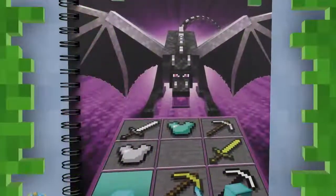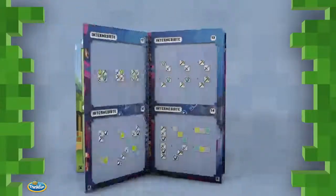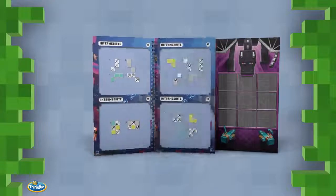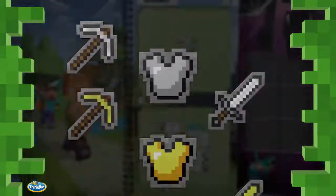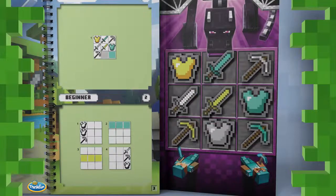The Ender Dragon is trying to prevent you from traveling through the worlds of Minecraft by placing 40 increasingly difficult challenges in your path. Solve the challenges and advance on your journey using your most powerful weapon — your brain. In Minecraft Magnetic Travel Puzzle, use the visual clues given to place your iron, gold, and diamond weapons and armor on the crafting table in the correct arrangement to advance.